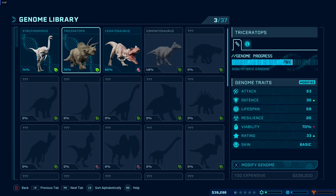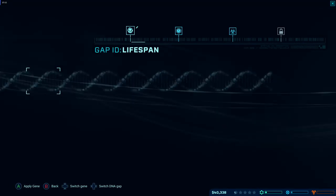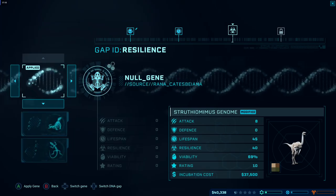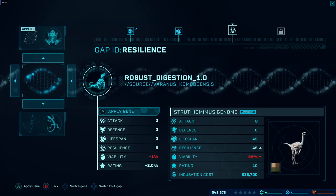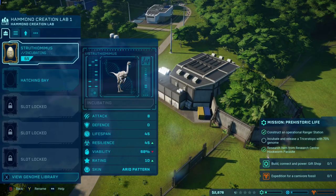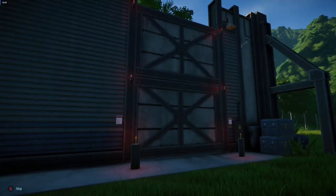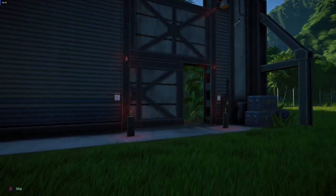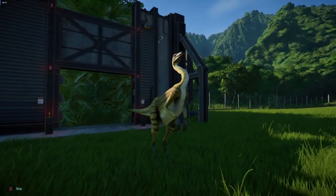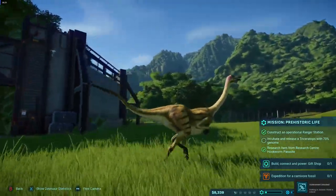At the fossil centre, fossils get sent back and you can sell them for money or add them to the genome. There are certain dinosaurs you can't make until you've got a viable enough genome — like an Edmontosaurus. You can also mess with any dinosaur's genetic code: change their colours, give them thicker skin, better survivability. The devs said you could even create a herbivore that could kick a T-Rex's ass by enhancing its genetic code.